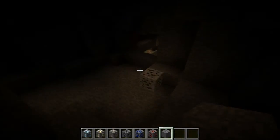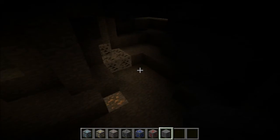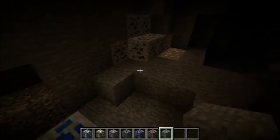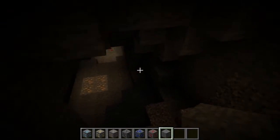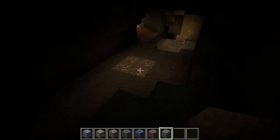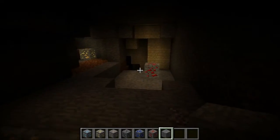Coal seems to give off the least amount of light — or I'm not sure if it gives off the same amount as iron or what. But it's still pretty cool. And this is lapis. Lapis seems to give off more light than iron, which is really cool. I love lapis, it's my favorite block. So if I was making this mod, I would have made lapis shine the brightest, but I know diamond's probably the most useful, so I would probably make diamond and lapis shine the greatest.